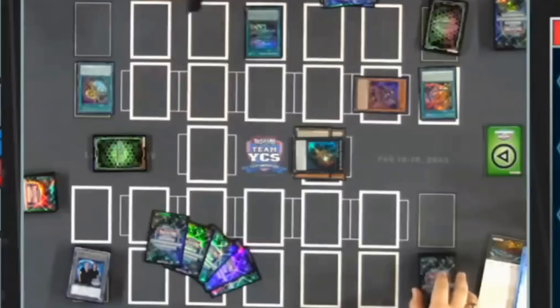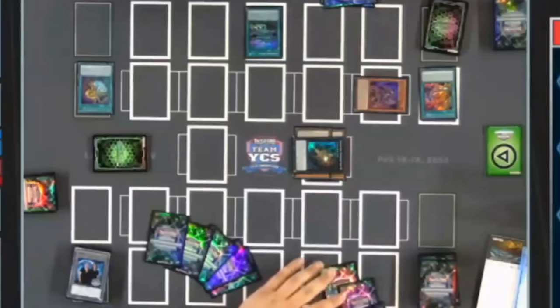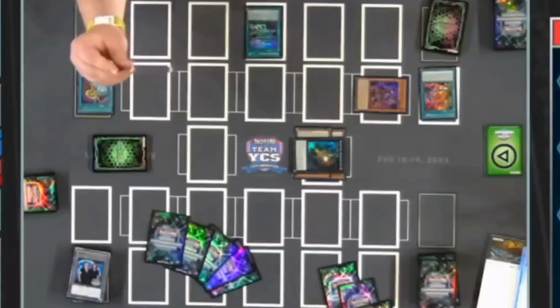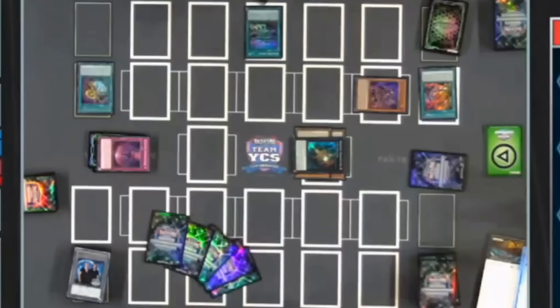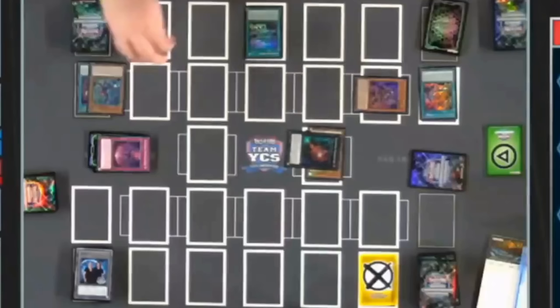Overlayer Shangri-Aira spell summons Arise Heart from the hand. Arise Heart is going to banish Kashtira Big Bang while banishing the top three cards of John's deck face down. Then if he does banish Big Bang, he'll be able to detach the material from Shangri-Aira and add it to hand, and if he chooses to, get a special summon to the field. But it looks like he's going to go for preparations instead. Since the card was banished face down, he gets to lock a spell and trap card zone, and he can destroy a card on the field — targeting his own Shangri-Aira to protect itself. He gets to put the Fenrir into the graveyard.